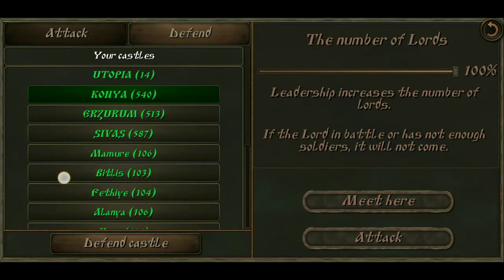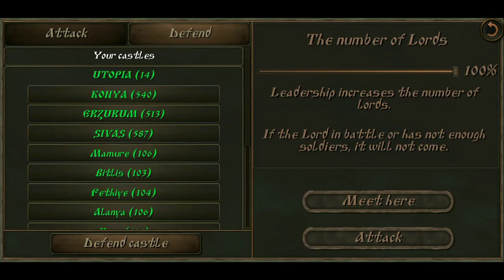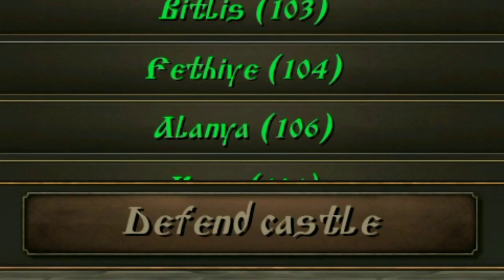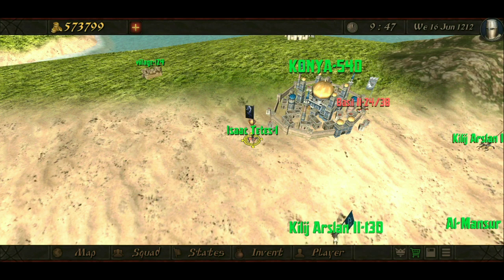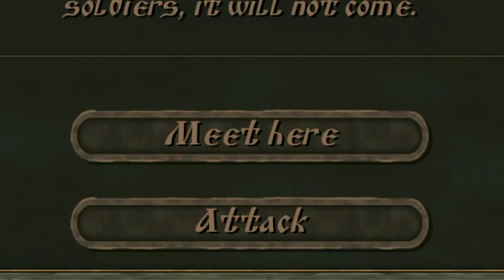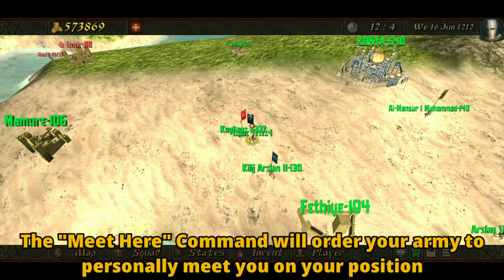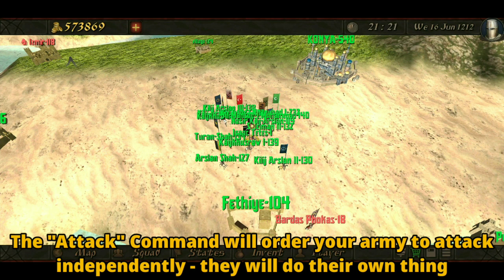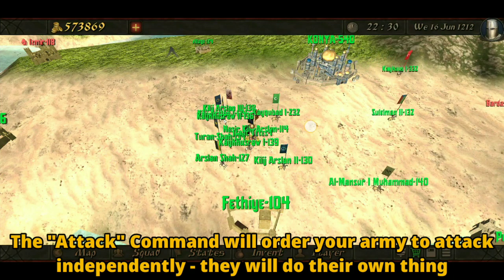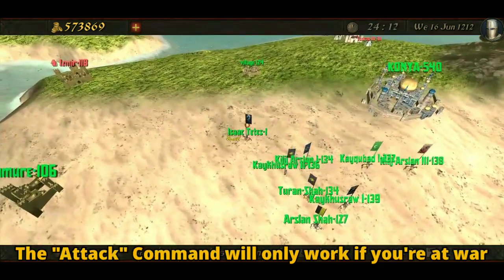Now for the Defend tab — if you want your army to go and defend your castle, just select which castle is under attack. For example, let's select Konya here, and then tap the Defend button down here. If done correctly, we should be seeing our castle lords going to Konya to defend it. And yeah, here they are now. For these two buttons down here, these are the General commands. The Meet Here command will order your army to meet you on your position. And the Attack Command will order your lords to randomly do their own thing — they will automatically go and hunt down enemies or even conduct random sieges to the enemy castles. The command only works if you're at war though. And that's pretty much it about the king's menu.